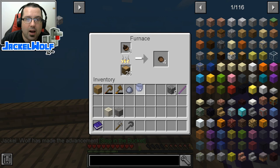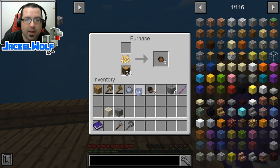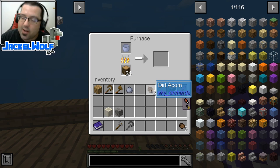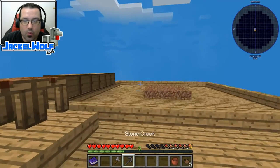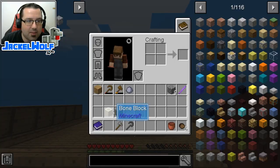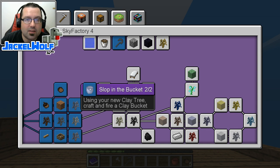While this guy is cooking over here, as soon as this is done, I'm going to pop that out and fire up that clay bucket. I'm going to put those acorns in there because my character has been super hungry this whole time, and it's going to be good to have a proper source of food. There you go — we now have ourselves a clay bucket. If we open up that advancement, you see we've got the Slop in the Bucket.